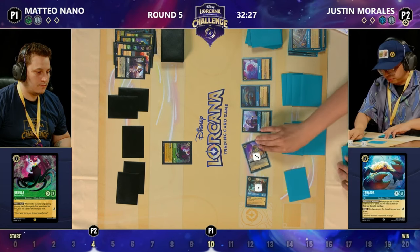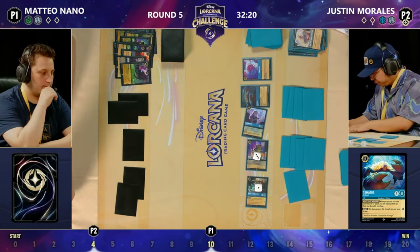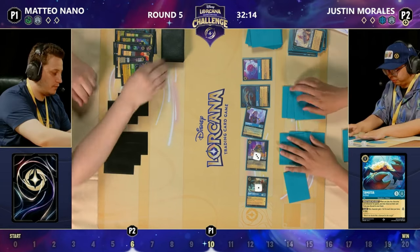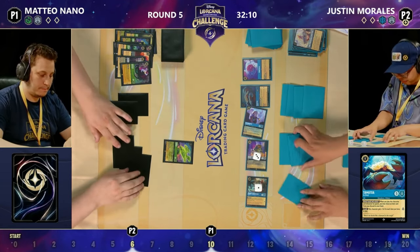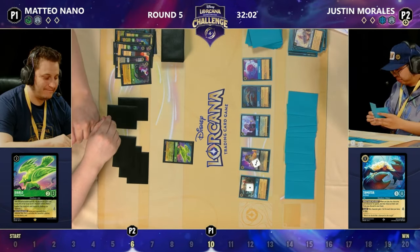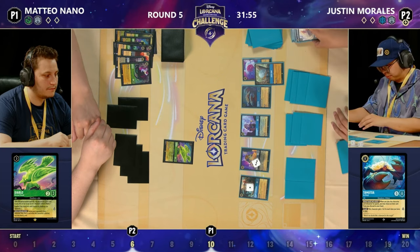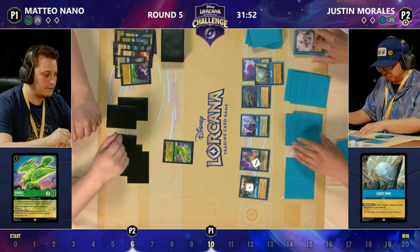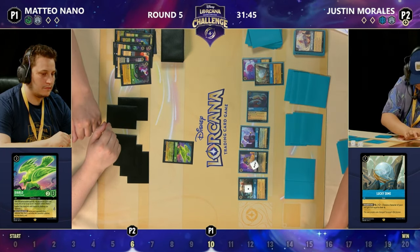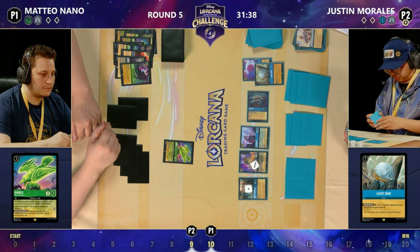Love that big shiny crab — or Brio, if you are in Spain. We've never seen the Italian version. But that Tamatoa we mentioned earlier coming down: he allowed Justin to take that Popsicle back from the discard, put it down, and draw a card. Down on Mateo's side of the board, all he can do is throw down a Diablo. So far Justin has been able to remove all of these Diablos very quickly, and he's now got the Lucky Dime on the board. Two items on board — this Tamatoa is questing for three, taking him up to nine. There's two ink left to spend on the Lucky Dime, taking him up to 12, then Cogsworth to 14, Beast to 16, Flavisham to 17.